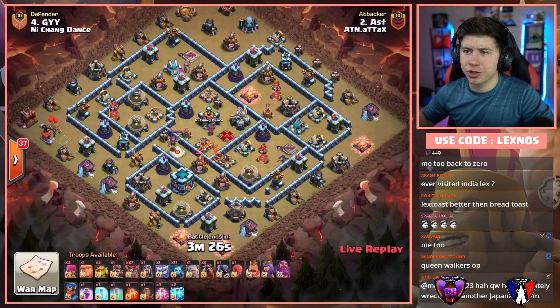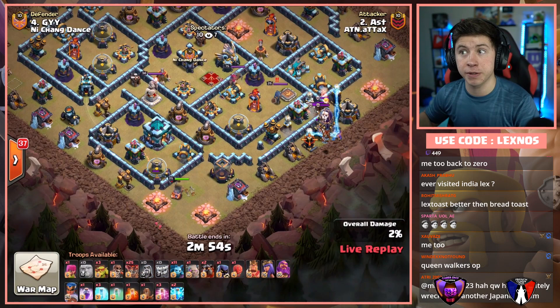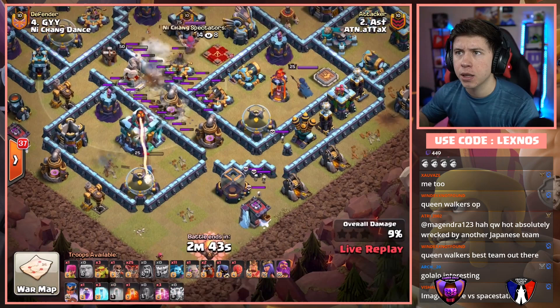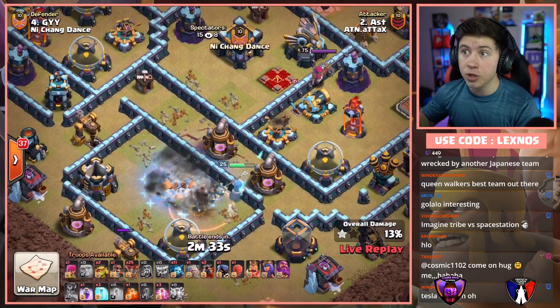Ast is in with the third attack for ATN — they gotta triple if they want to keep up. Coming in with the Lalo, and it looks like he's trying to bring at least one of every spell type. Giant and RC from six o'clock. Yeti to funnel at 4:30 but he finds three Teslas — four Teslas and a Skelly Trap. I don't think that Yeti's gonna make the funnel he wanted. Did Dance just bait this attack? He's gonna Quake. Lightning Spell. Invisibility Spell — he wants the RC to get the Town Hall. Nice use of the Invisibility Spell. RC Sueys the Town Hall and gets all the defenses behind it. But she also pulls the CC — was that expected? Was that planned or not?